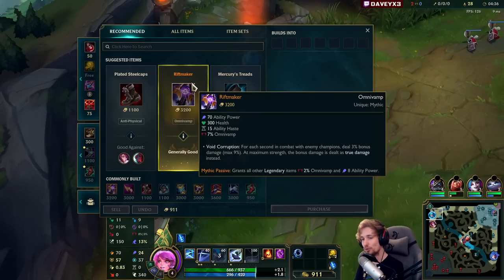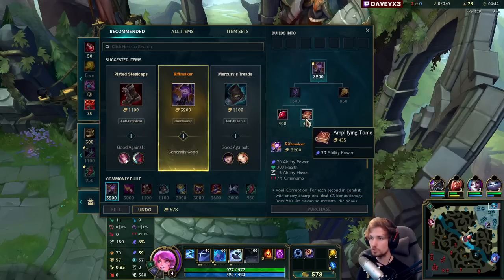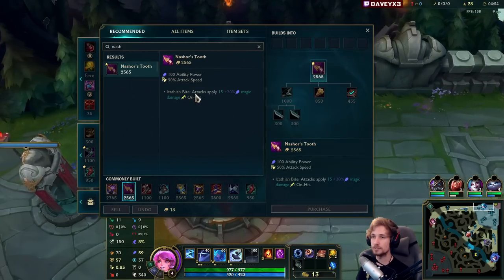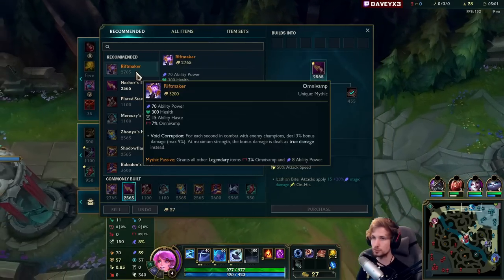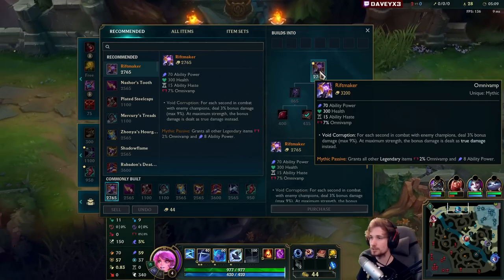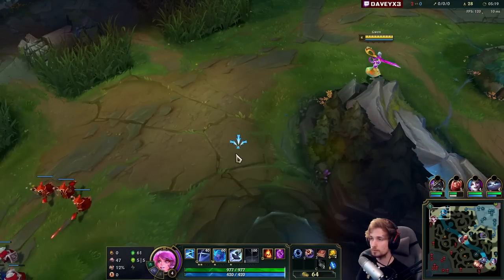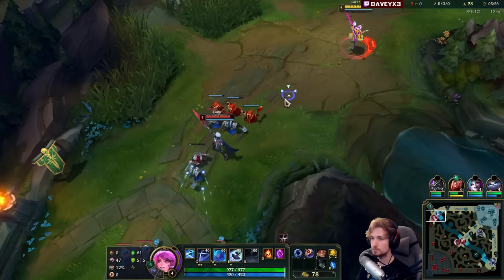To make Gwent work, you want to go with a Dark Seal, and then either Riftmaker or Nashor's Tooth. Nashor's Tooth gives you a lot of damage — lots of AP and attack speed — which are both really good. But what I always encourage you to do, even though the build path is bad, Riftmaker is consistently the best option out of the two if you're deciding to rush one. It's a pretty solid item once you get it. It's just hard to get sometimes, so try and get it if you can.